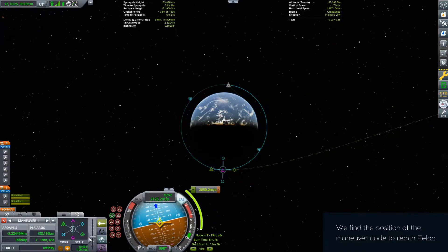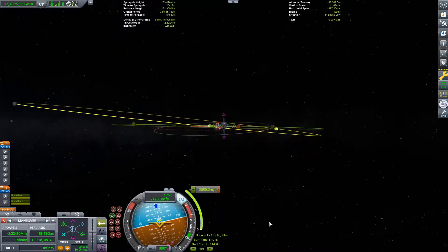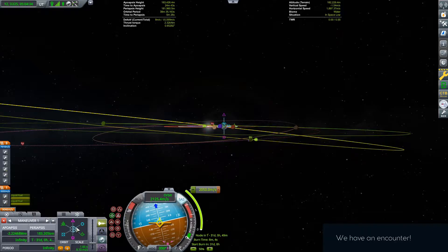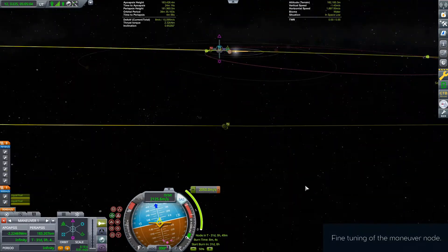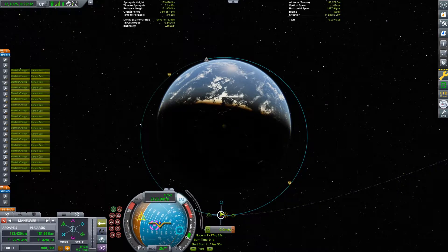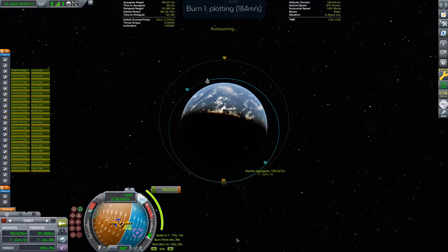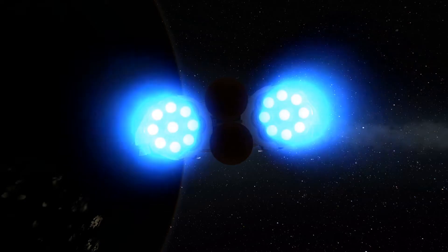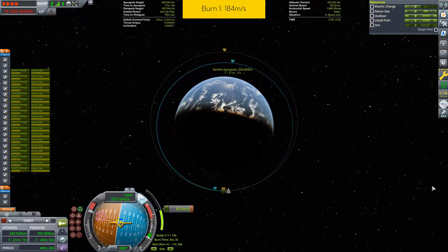The first thing to determine is the location of the periapsis of these stretched orbits. We therefore start by planning a maneuver node as if we were doing one push and only one, on D-Day at D-plus 31. Once we find an intercept path for Elu, we place a new node right in the place of the one we've just created and give it a magnitude of 184 m/s as planned for the first burn. Then we remove the first node and change all six burns.